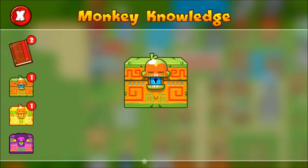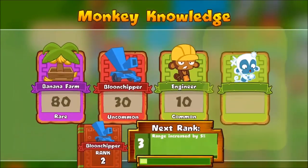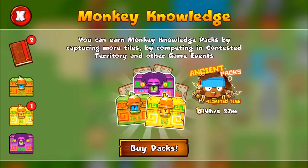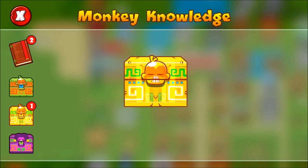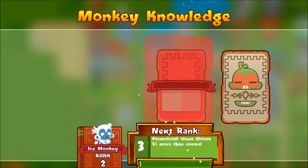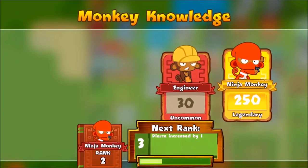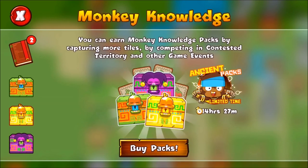So we've got one more monkey knowledge pack and then we're going to open the ancient pack. That was an alright pack. Now we are going to open the ancient pack. We've got uncommon, rare, uncommon... and a legendary on the ninja monkey, which is kind of what I wanted. I was kind of expecting a bit more from that pack.